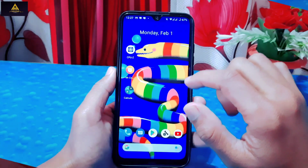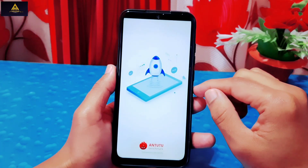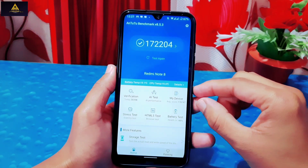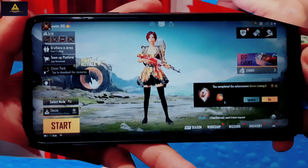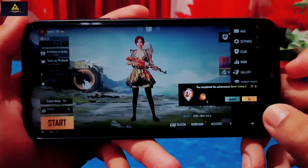Now I'll show the AnTuTu benchmark score of this ROM. The benchmark score is 172,204, which is quite better than the stock MIUI ROM.